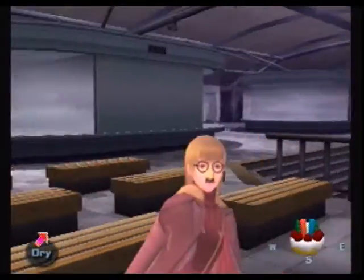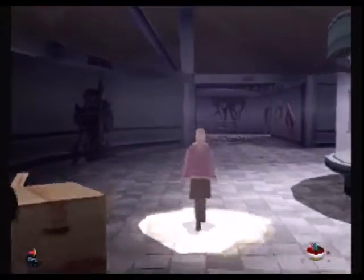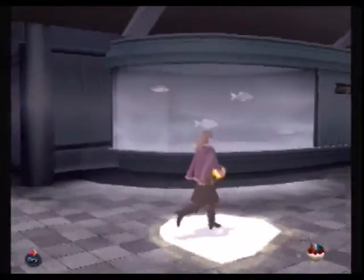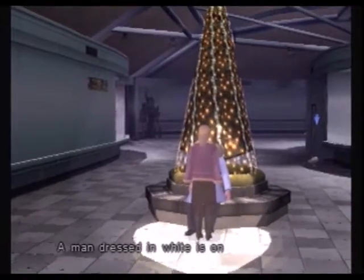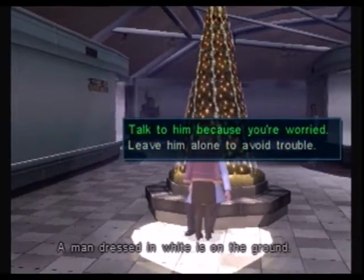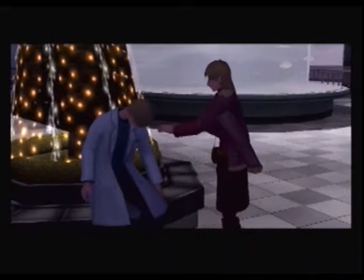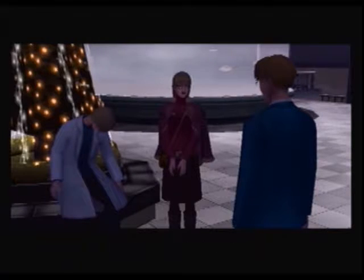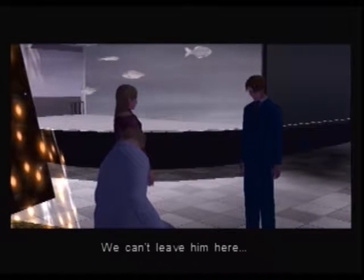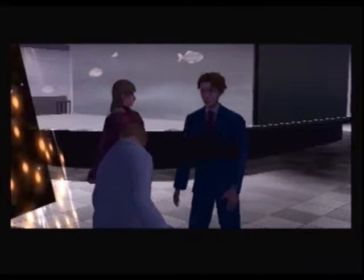Those glasses and mustache are still amazing and I will be wearing them for the duration of this episode. Let's go see what that guy was about - hopefully the shaking stops. A man dressed in white is on the ground. I talked to him because I'm worried. I think he's unconscious - he can't leave me. Aiden offers to carry him.